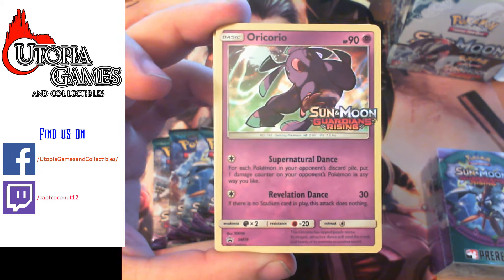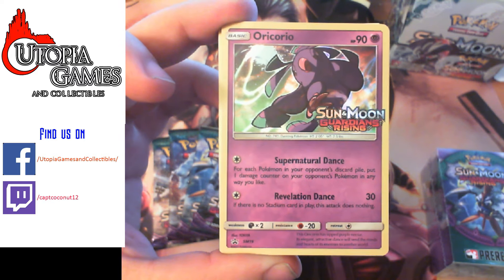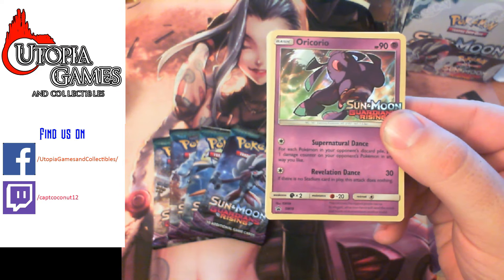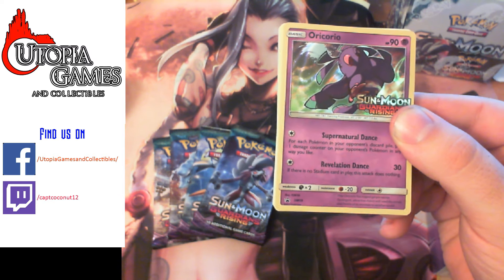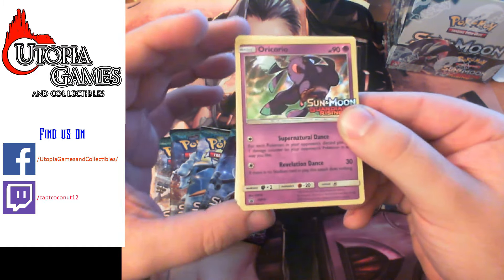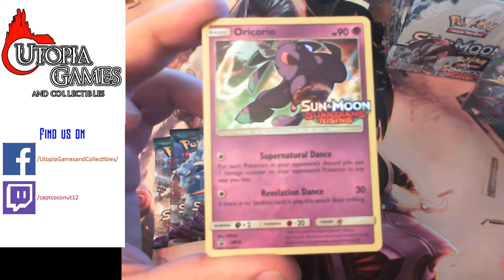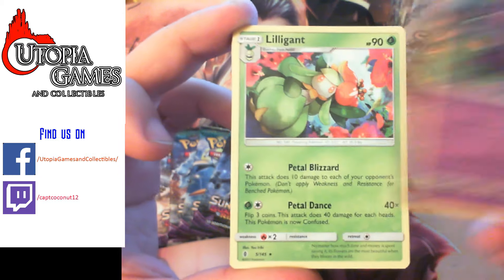So we got Oricorio. That's my pre-release card. It's usually an alternate card. One colorless — search each Pokemon in your opponent's discard pile, or put one damage counter on your opponent's Pokemon in any way you like. That is extremely good. What's this next one? If there are no stadiums in play, this attack does nothing. So basically it's Supernatural Dancing. That's going to just completely mess up Vespiquen decks. I guess in Expanded it could mess up that deck everyone hated.